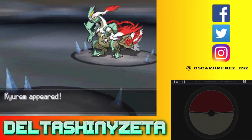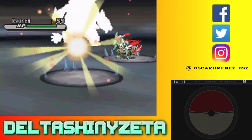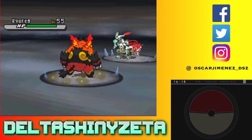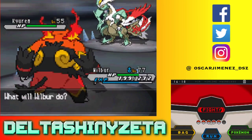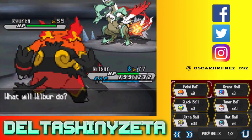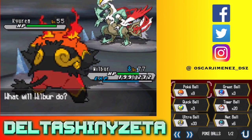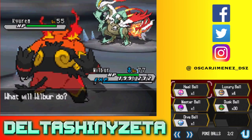Oh my god, look at that beauty — a level 55 Kyurem. From my understanding I can't capture this guy. Maybe I could, I don't know. I could definitely try; I have Dusk Balls.